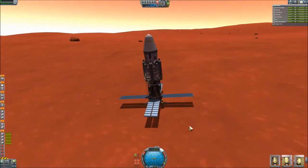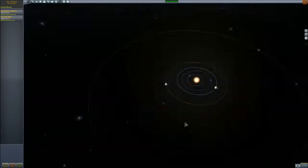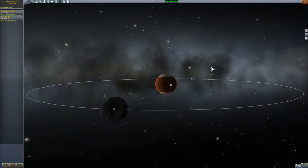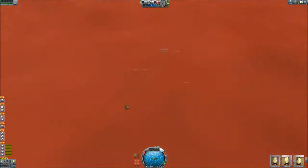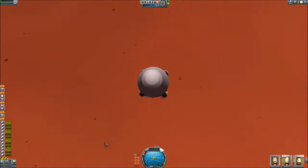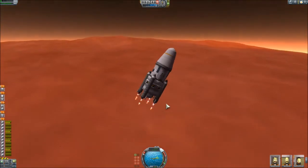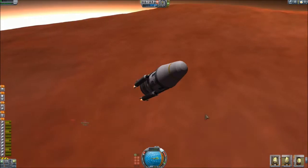Everything is filled in perfectly, but they still have to wait for the launch window. The return vehicle has a lot of delta-V — much more than needed. This is the scaffolding that I discarded. Those separation motors accelerate the return vehicle very fast from the platform so that it doesn't get burned — no damage to the platform that way.